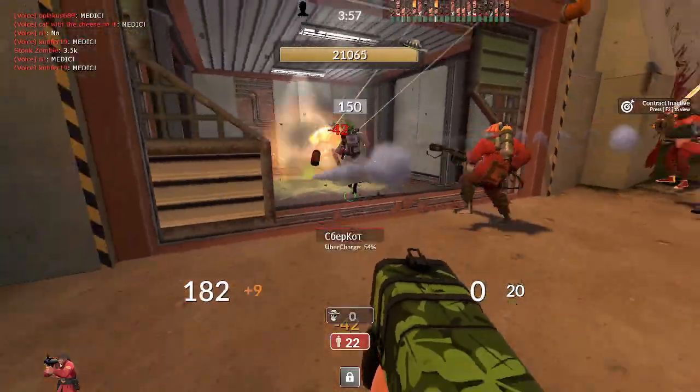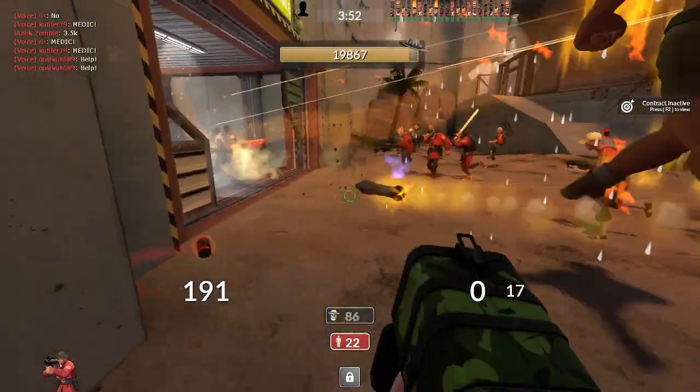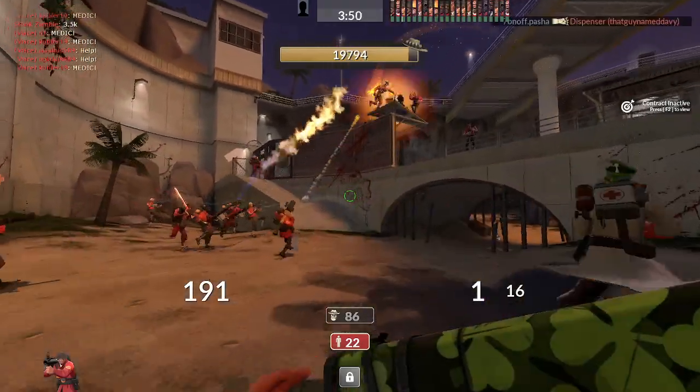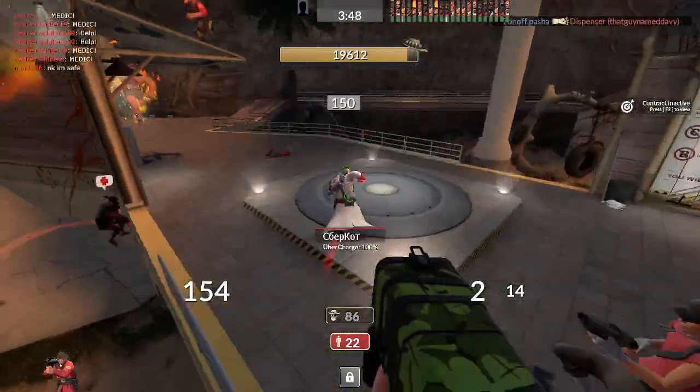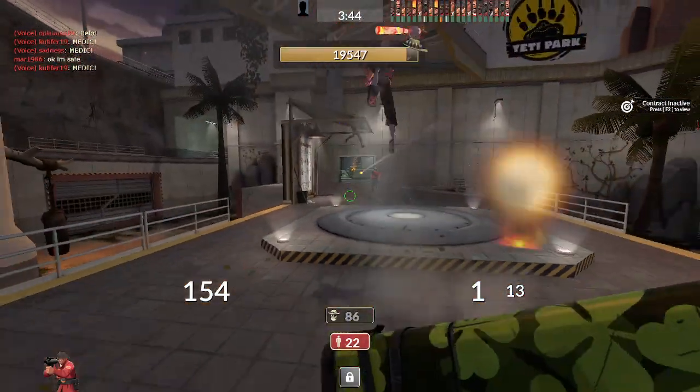The best rocket launcher available, at least in my opinion, is the Black Box. The health on hit is very useful, as the Soldier benefits greatly from it — he can tank two hits from Hale. The clip penalty is still pretty annoying, like in casual.